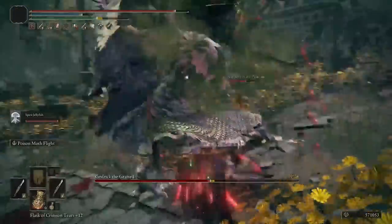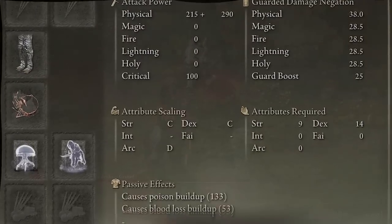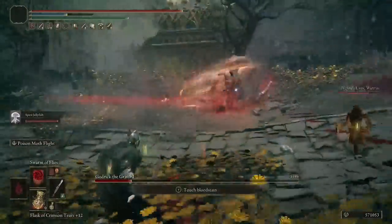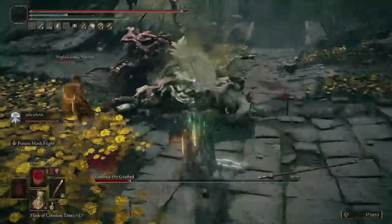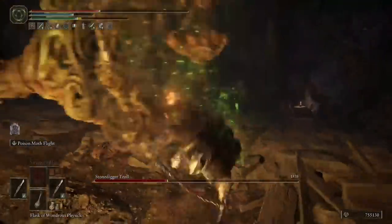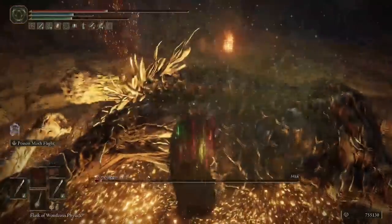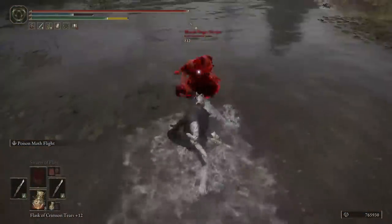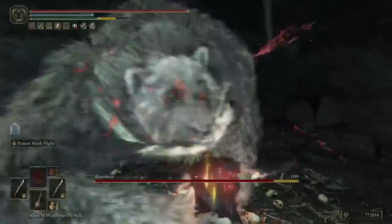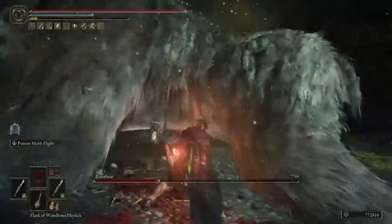This weapon has a Poison buildup of 133 with the Poison Moth Flight Ash of War, and it also causes blood loss buildup. There will be times when you get both procs at the same time and massive chunks of the enemy's health just fall away. With jump attack patterns using two of these weapons, you hit so hard and deliver so much poison and blood loss that it really is broken. I could not believe how much damage I was doing in New Game Plus 5.